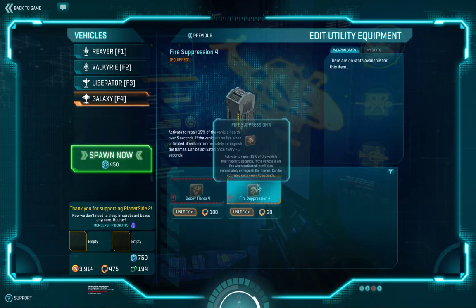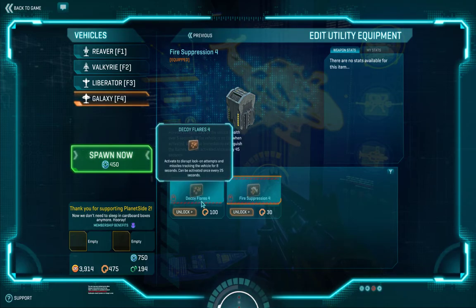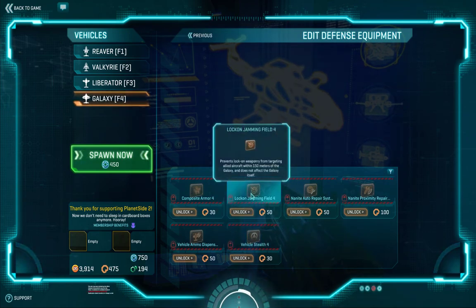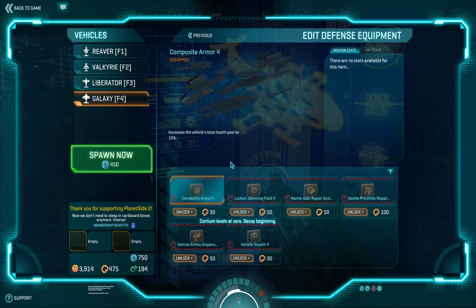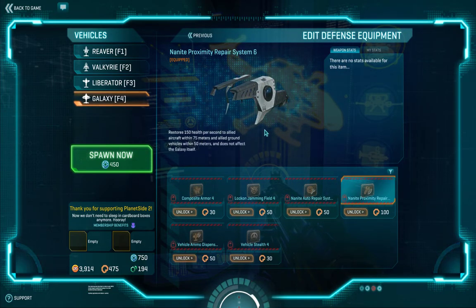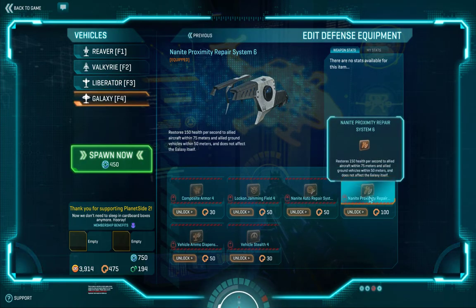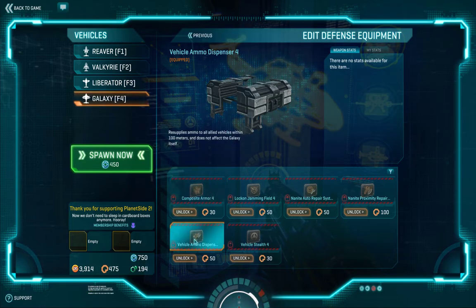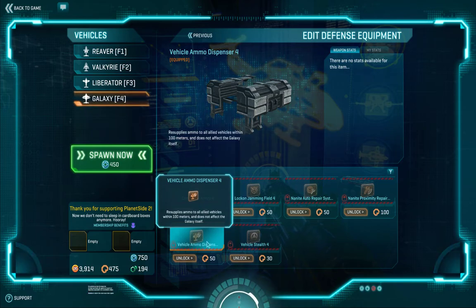Utility slots — you got your decoy flares and fire suppression. Decoy flares are good against lock-ons. Fire suppression will automatically repair you. There's also the lock-on jamming field, which was added in the last year or so, and it helps other friendly aircraft too. Composite Armor makes your armor better, Auto-Repair repairs you, and Proximity Repair — like for the Sunderer — repairs other vehicles in the area near you. If there's a large aircraft flotilla, that could be very useful for getting points for repairing. The ammo supply dispenser works on ground vehicles as well as air vehicles, so you can fly down low over friendly tank columns and resupply them — though you'll be a big target. Stealth is for sneaking around, but you're huge and in the sky, so think about that one.